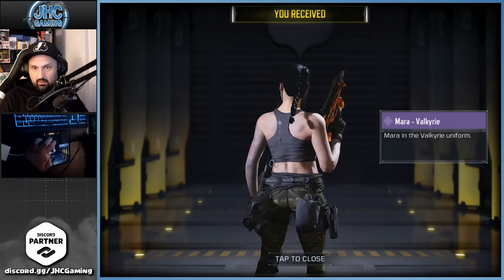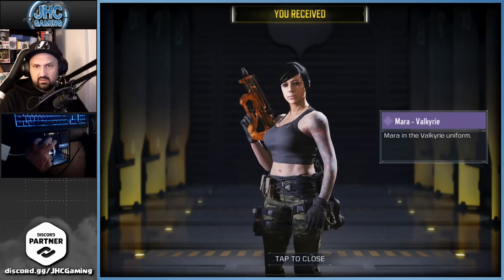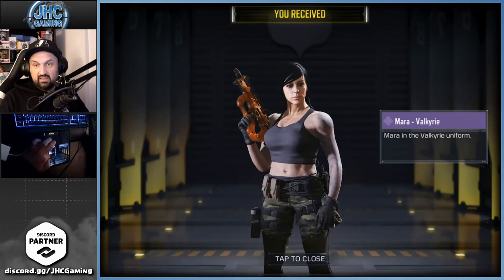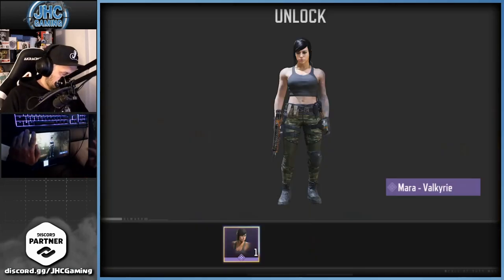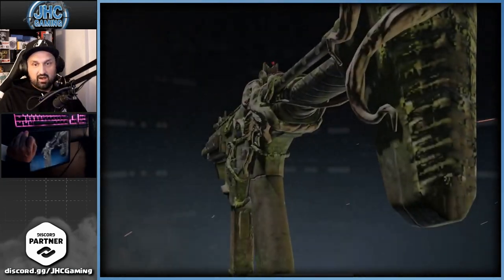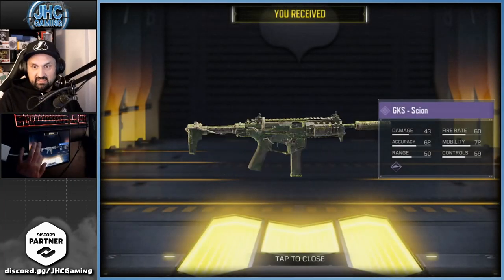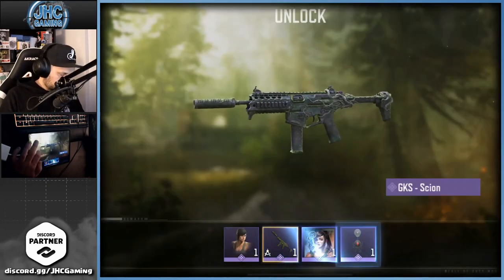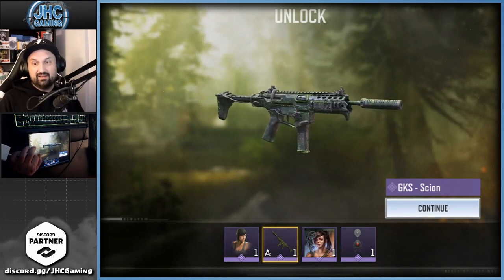Mara is pretty cool — another gas mask like Alice, and it's animated, the hair is moving. Lots of gear — nice skin for real. Also the GKS Cyan looks really cool, and we have a picture avatar and a Black Widow charm.